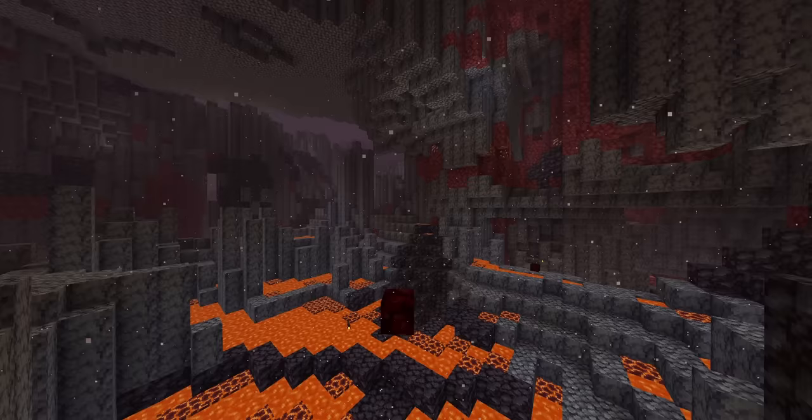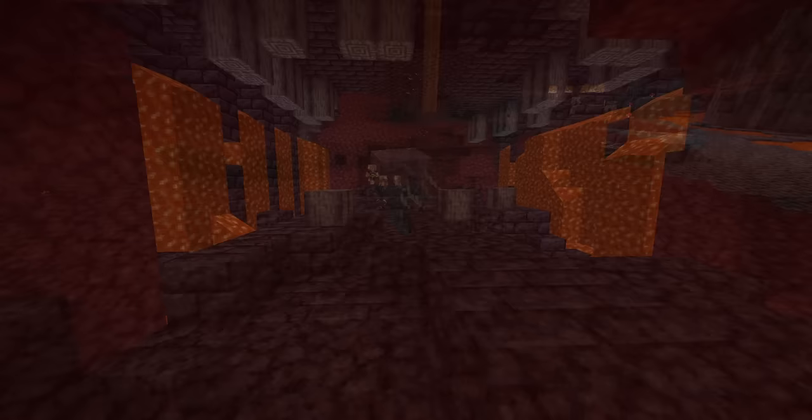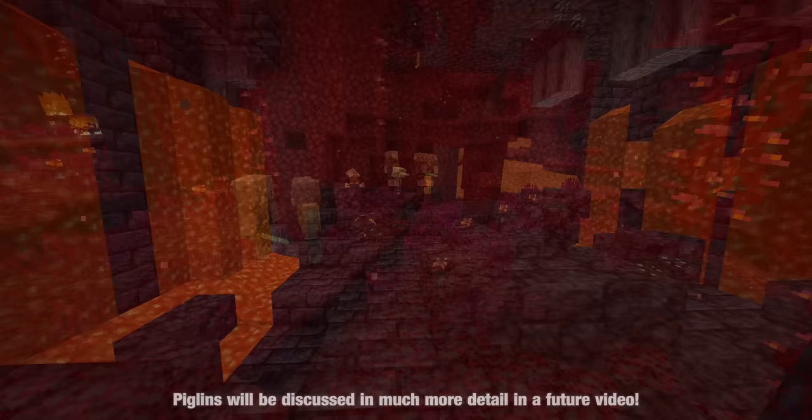Magma cubes thrive in the brutal basalt delta biomes, using their jumping abilities to navigate the stalagmites. Even striders, although passive, clearly belong here — they walk on lava and are cold and shivery when on solid ground. However, there are mobs that seem to be foreign. One example is the piglins. Survival is a struggle for them: they're not immune to fire, they live in decrepit structures unable or unwilling to repair them, and they must engage in dangerous hunting parties just to survive.